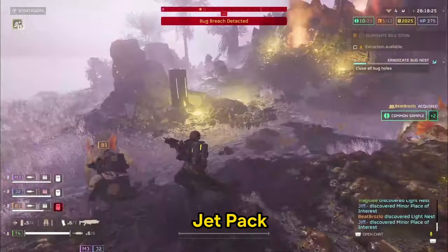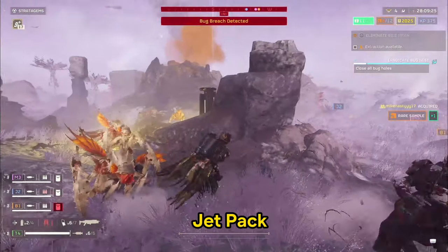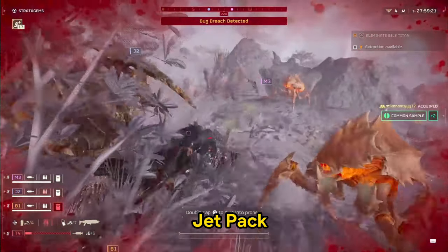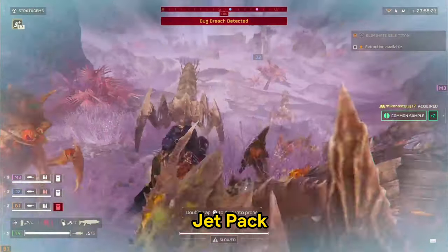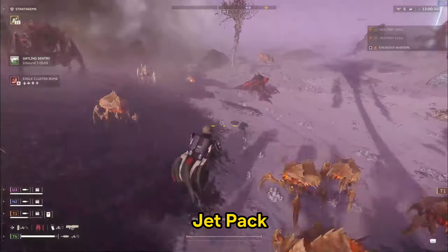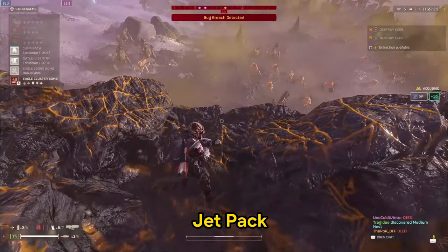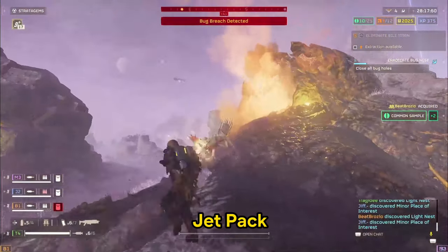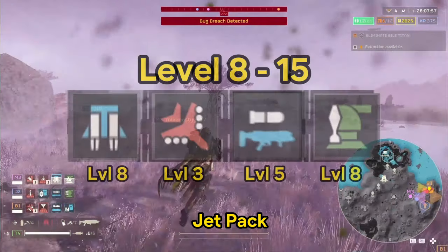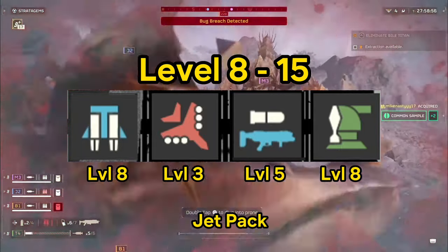The Jetpack will be your favorite stratagem for quite a while, potentially until level 20. Up until this point you really had no way to evade, so you may have been burning through revives or having a frustrating time. Now you have an escape in nearly any situation. It has multiple uses but is on a cooldown — it's a one-time evade each cooldown cycle, good for evading and getting high ground. You only throw it down once and it stays on your back until you die. After a few minutes you can even call one in for a friend. Fair warning: once you equip it, you'll feel absolutely naked without it.